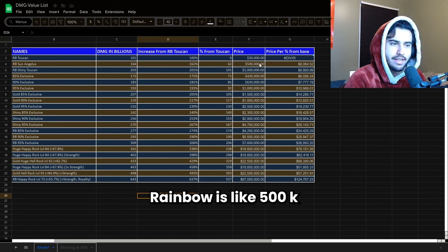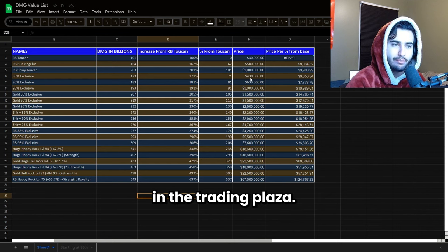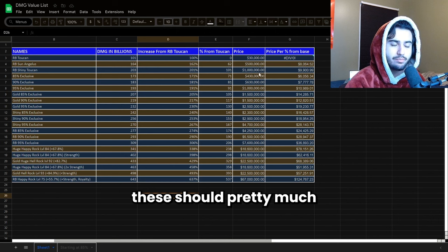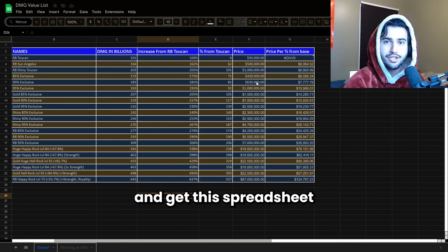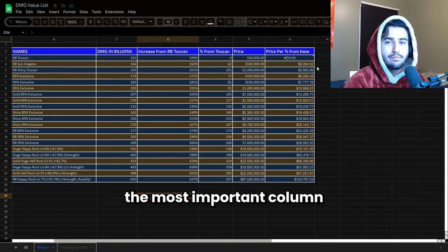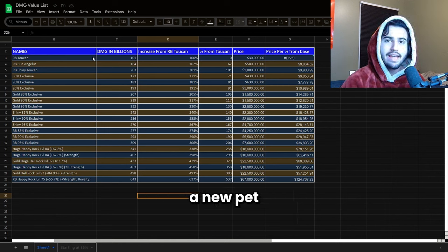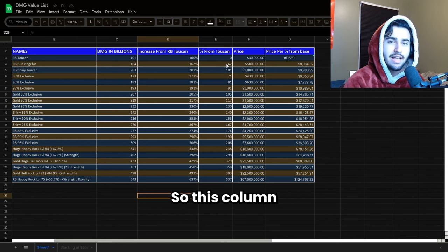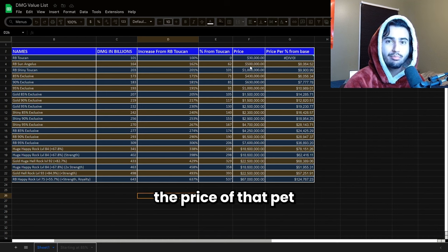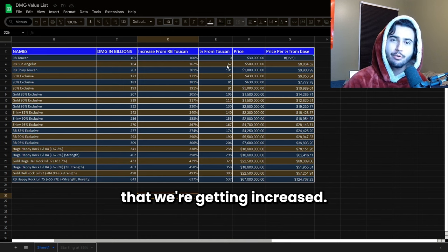For now you don't really need to know about one column, but next to that we have the average RAP value prices of these pets — the sun angelus rainbow is like 500k, the rainbow shiny toucan is like a million. These are the lowest prices for these types of pets that you can actually find consistently in the trading plaza. Finally, the most important column and the reason we made this spreadsheet is the price per percentage from the base pet. This column is telling us exactly how much percent increase we're getting from the rainbow toucan — it takes the price of that pet and divides it by the amount of damage increase to determine how much we're paying for each percentage of damage increase.